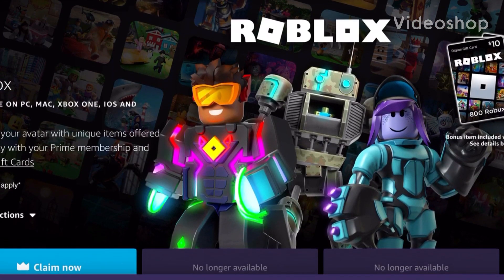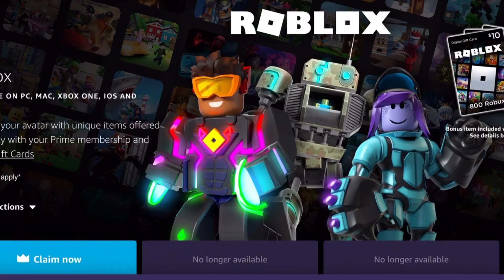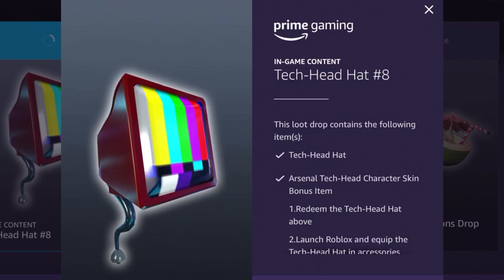Hey guys, what's up? Welcome back to a new video. Today I'm going to show you how to get this epic free item in Roblox 2021. It's the Tech Head hat, and it's also available in Arsenal.